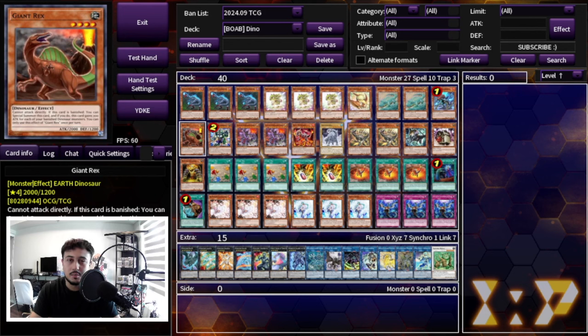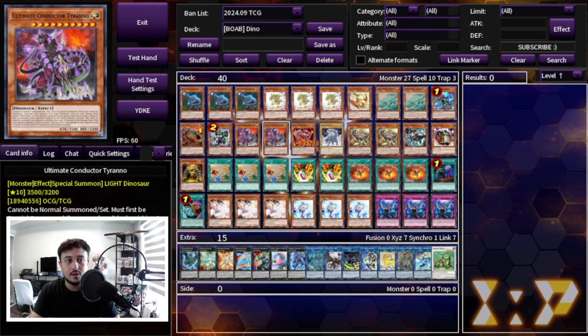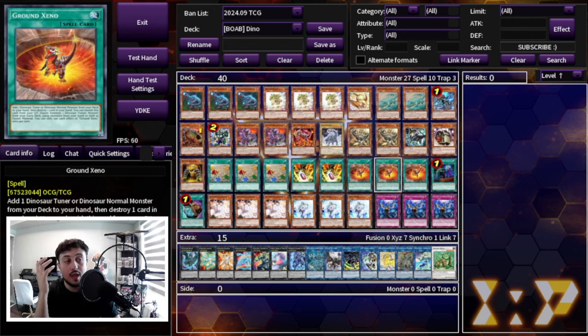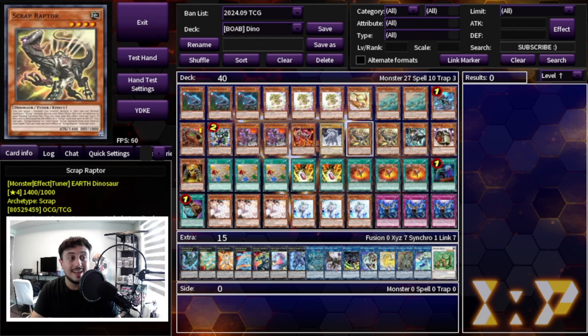One Giant Rex as well. Giant Rex can be replaced with Cap-Top-Terra — the Pseudo Giant Rex — same exact thing, it doesn't matter which one you play. One Pancratops that we talked about earlier, two Ultimate Conductor Tyranno — very standard in Dino. And then Xeno Meteoris, which is an absolutely insane card. The reason we're able to play it in a Building on a Budget Dino specifically is because of the reprint of Ground Xeno, making it a lot more affordable so we can play this deck at full power. We're also playing one Frostosaurus to complement the Xeno Meteoris.